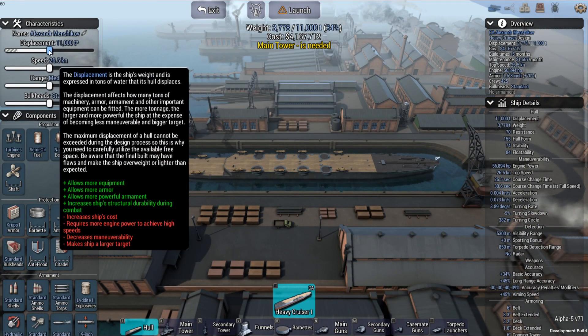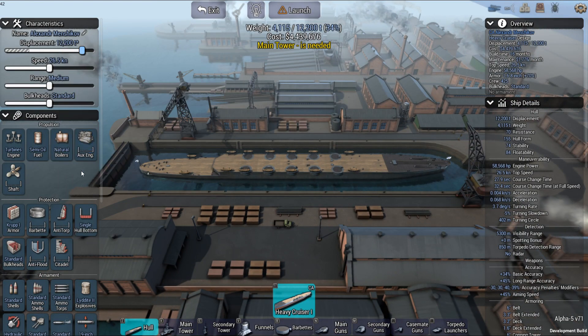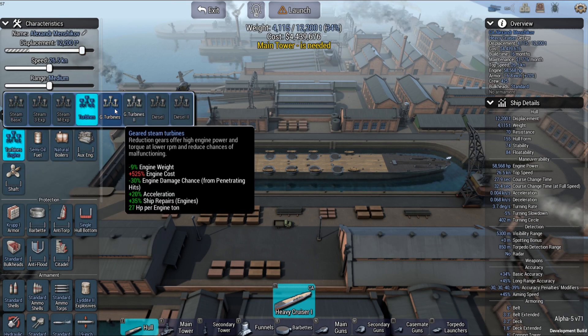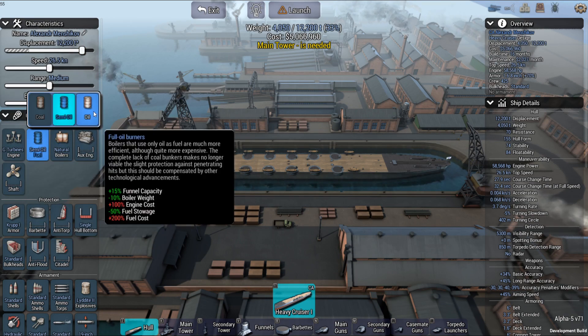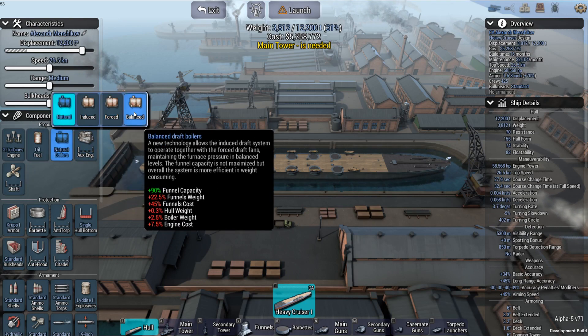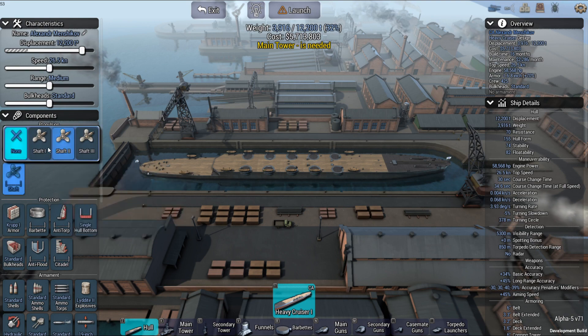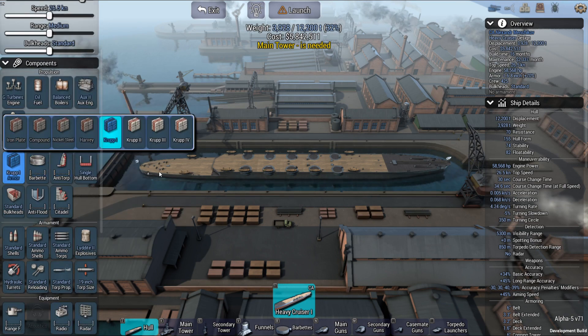I've got this heavy cruiser here. I'm going to increase the hull. Give it some gear turbines, I'll go with oil. Give it a balanced auxiliary, some strut.